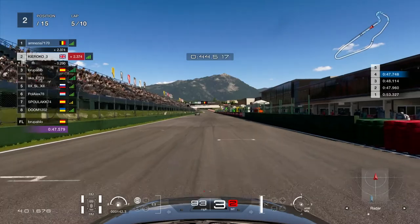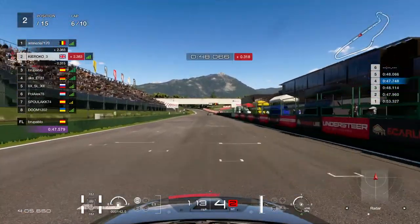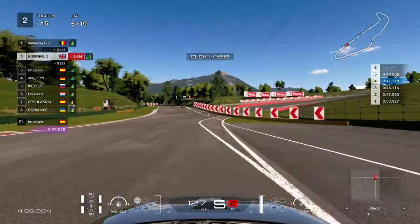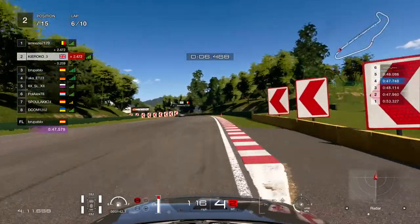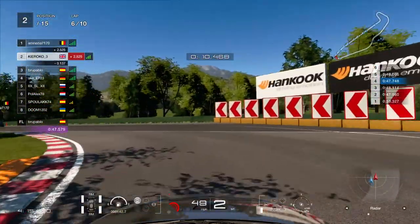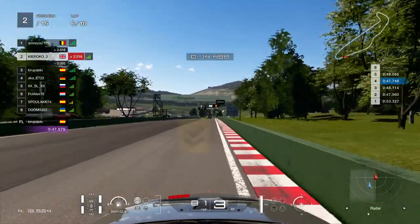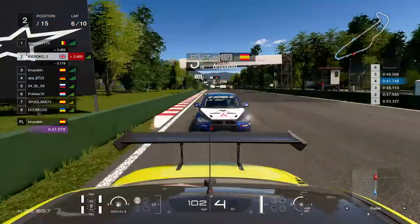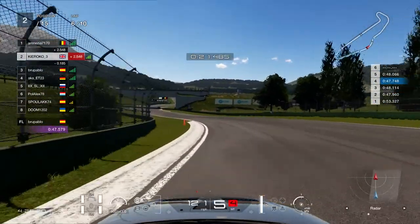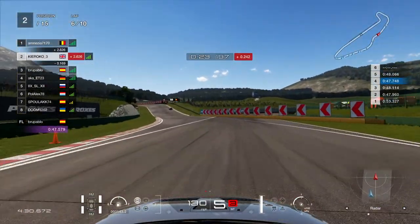A little bit of contact there — I wasn't expecting him to be on my inside, not a lot of people do that. So I'm just weaving here because he's getting a good exit and I don't want him to get the slipstream, but I don't want to weave too much and lose straight-line speed. Coming around to Turn 1 on lap 6, he has a look up the inside, further than last time. He's still alongside but I get the better exit once again, so he tucks back into the slipstream — he didn't get a good enough run.